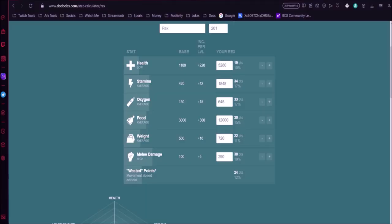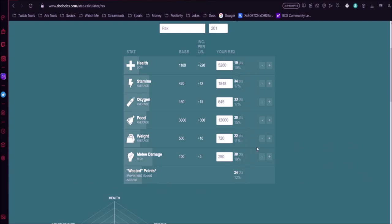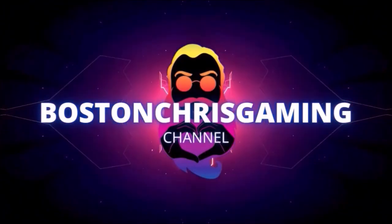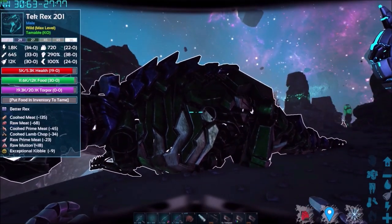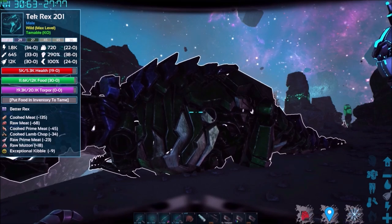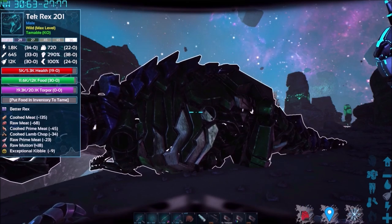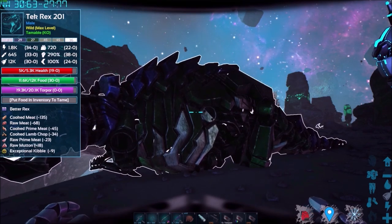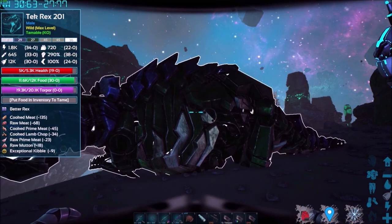I wanted to show you a little something about Dododex. This is the Dododex stat calculator — you can put in the wild tame stats of your creature before you tame it: health, stamina, oxygen, food, weight, melee. Make sure you have the species and level entered. With my awesome spyglass the stats are exactly the same. Most people say melee doesn't work, but with Tech Rexes it definitely does.